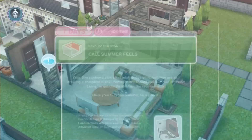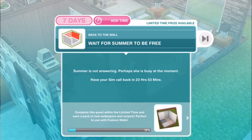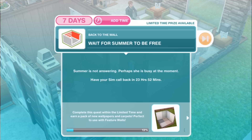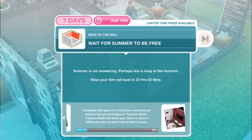Call Summer for 48 seconds. Then: Wait for Summer to be free. Summer is not answering — perhaps she's busy. Have your sim call back in 23 hours and 53 minutes. Now, what this means is we've obviously been skipping through tasks to put this on video. A lot of these tasks take 4 hours, 3 hours. You'll get to this particular task about 24 hours after you started the quest, so you may only have to wait 2 hours before starting the next task.